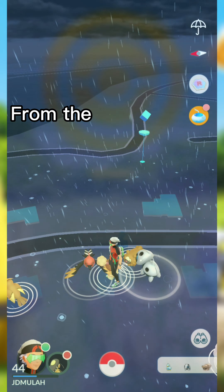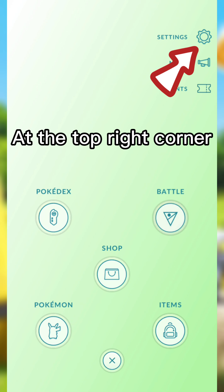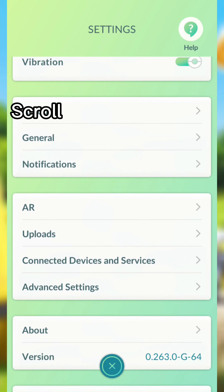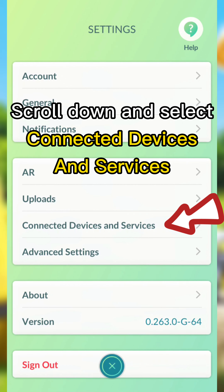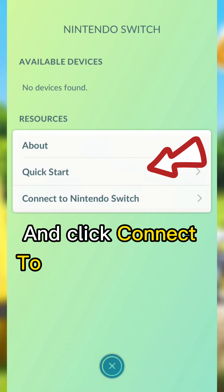From the home screen, go ahead and click the Poke Ball, and then click the Settings icon at the top right corner. Once the Settings screen opens up — and yes, it is brand new — scroll down and select Connect Devices and Services, click Nintendo Switch, and then scroll down and click Connect to Nintendo Switch.